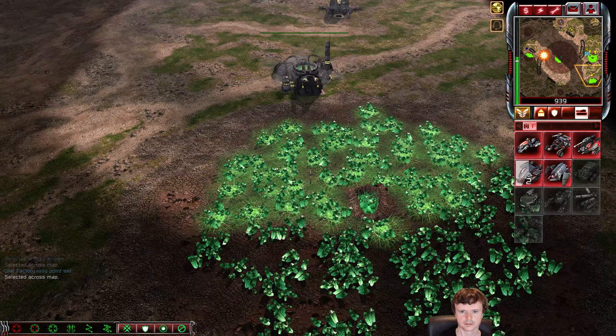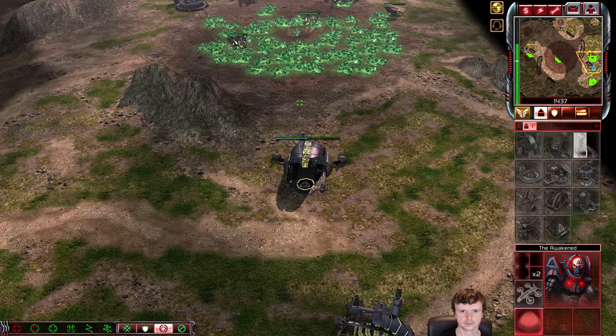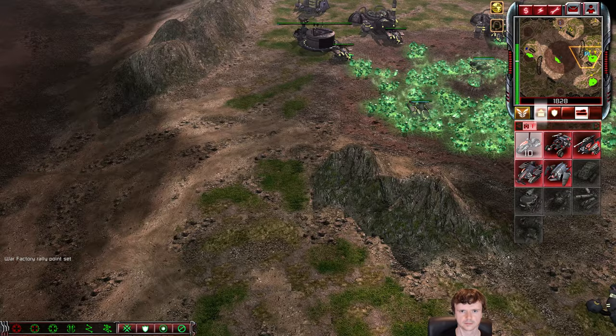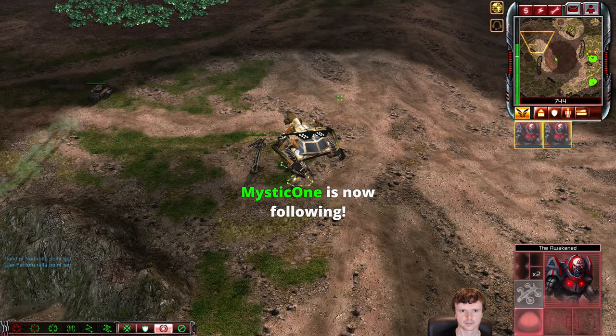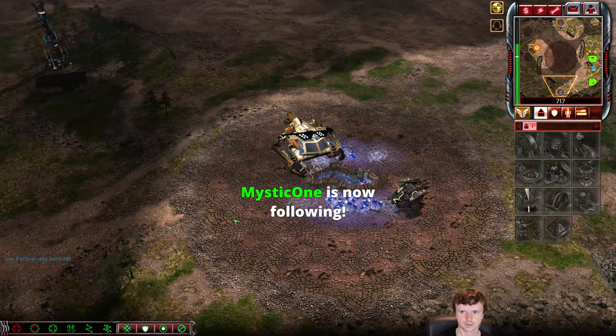So I'm going to take this harvester to the blue Tiberium field. I see that he hasn't taken it himself. Some players like to go there super early. The benefit of taking blue Tiberium on your 4th or 5th harvester is that if your opponent tries to take it instead, then he won't be able to - it will be a wasted journey of his harvester.